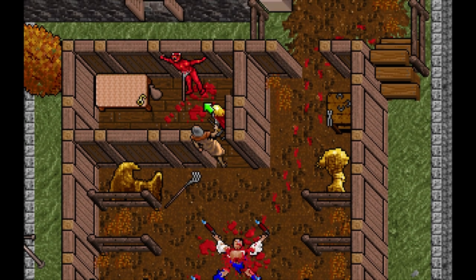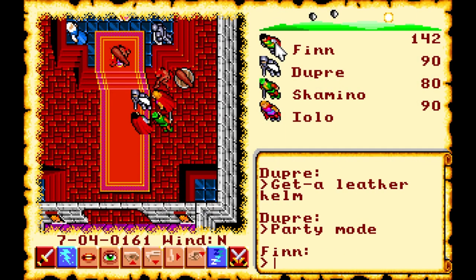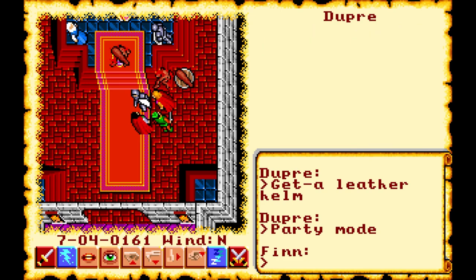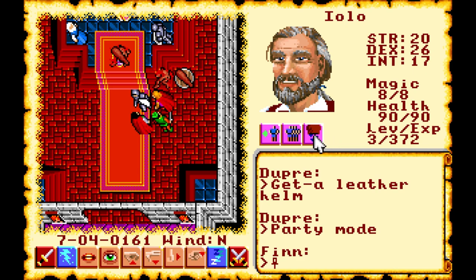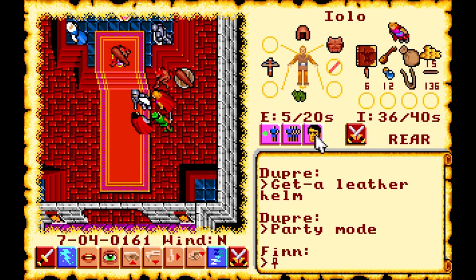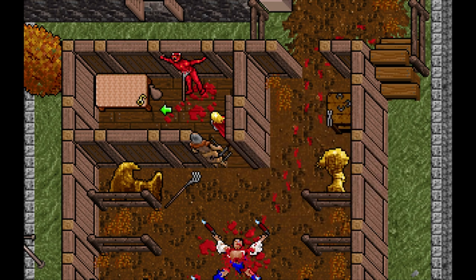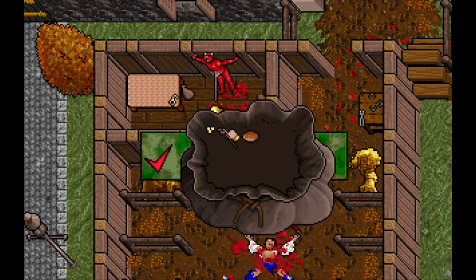Investigating the ritualistic murder acts as a tutorial to get the player used to the completely new user interface. In Ultima 6, a mouse was a viable secondary means of control, but the interface was built on top of existing functionalities from previous games. Ultima 7, on the other hand, has a completely new control style made with the intention that the entire game could be and would be played with the mouse alone.